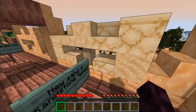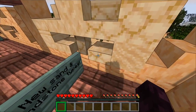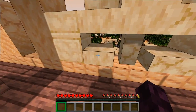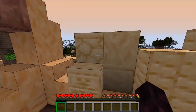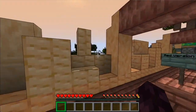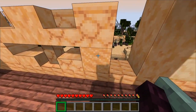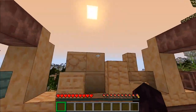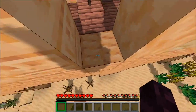First up, we have new sand and sandstone types: arid sand, arid sandstone, arid sandstone stairs, arid sandstone slab, arid sandstone wall, smooth arid sandstone, cut arid sandstone stairs, cut arid sandstone slab, chiseled sandstone, all the vertical slabs, and the new arid sandstone bricks with all their variants. Of course there's also a red variant — red arid sand, red arid sandstone, and all the same variants.